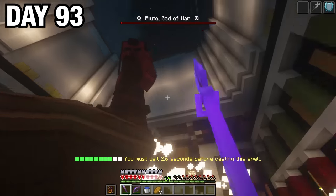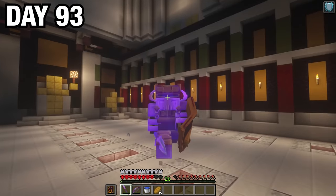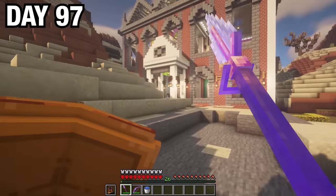I landed a bunch of hits, tanked one, and then defeated Pluto, the god of war. After finally defeating him, I decided to head back home and finally made it back on day 97.